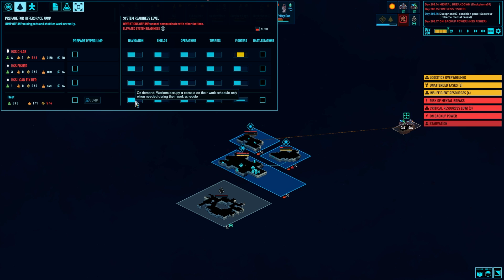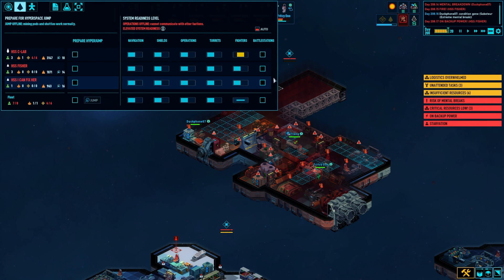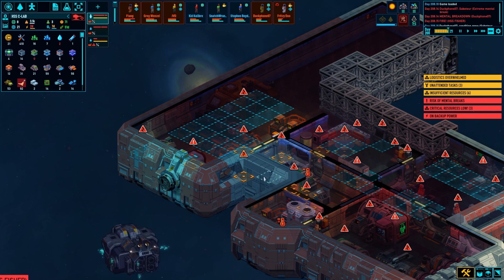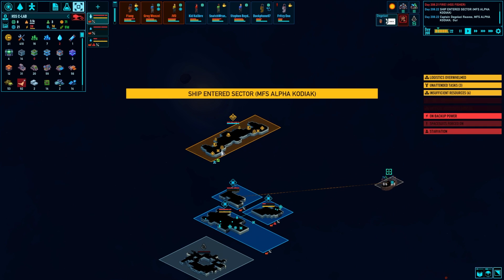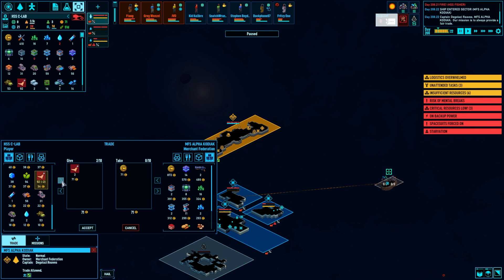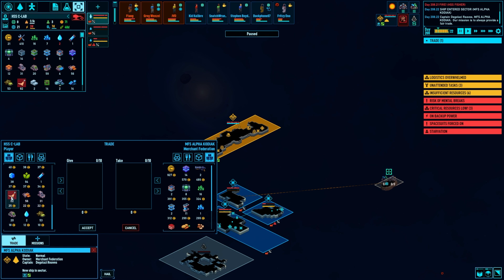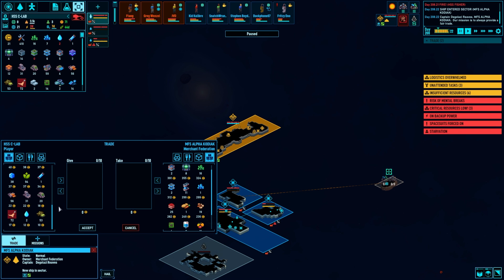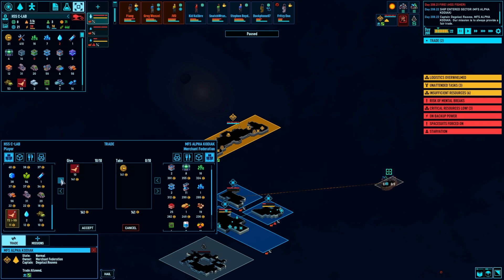We'll wait for the Merchant Federation to come in, do a little trading and then go from there. The Alpha Kodiak — how you doing? Do you have any missions? No. What would you like to trade? I got feet — you want feet? You're willing to pay a good amount of money for feet. I've got 92 feet — that's a lot of feet. That's another 200-something I get. We're just going to do one where we just get money. We'll clear out some of this. I can't afford it. We're just going to do those trades and then go from there.